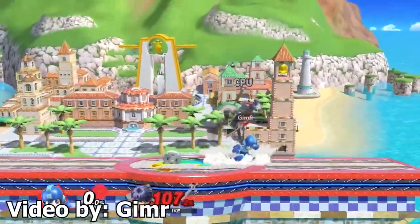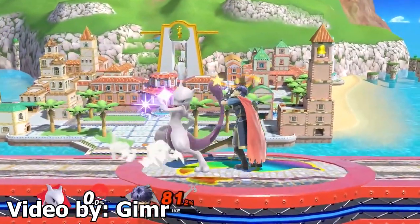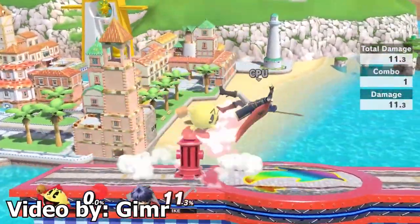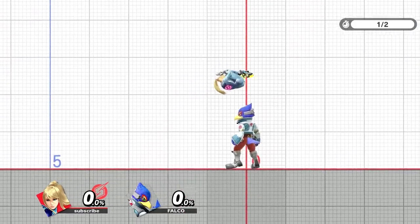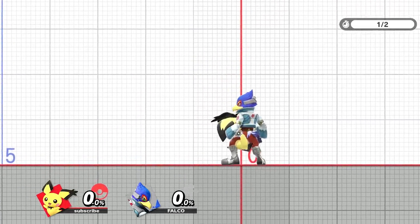It's significantly easier to footstool out of shield if you parry the opponent's attack. Gamer made a video talking about this as well as going over some footstool punishes, which I will have linked in the description. Something else to note is that not every character's footstool out of shield is created equal — and I'm not just talking about the attack aspect of it. Some characters have a much easier time getting the footstool because of their jump height and airspeed, so the distance someone can land a footstool out of shield is character dependent.